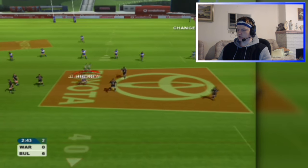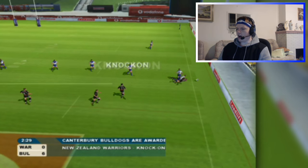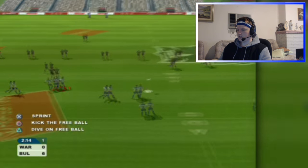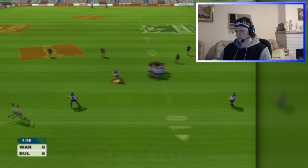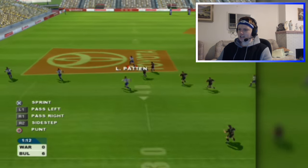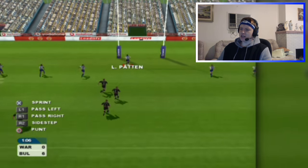Defense. Fourth tackle — they're going to kick it again. Jamal Idris, he poleaxed him, straight over the sideline. Let's get it out wide. Jamal — get it to Winnerstein. Luke Patton, he's through! Luke Patton — go on son! Oh my god, what a beast! He's not a video ref yet, so we don't hate him yet — he's still the Bulldogs legend. We hate the video ref version of Luke Patton. But right here — Bulldogs legend version. Still good.